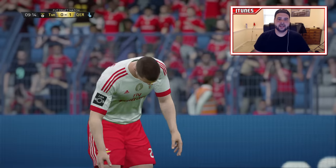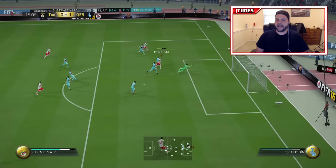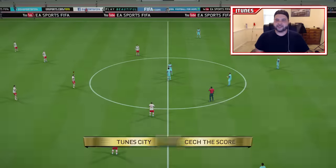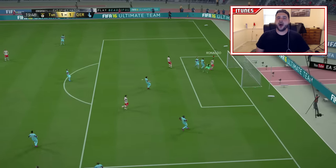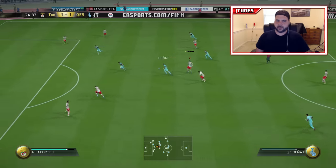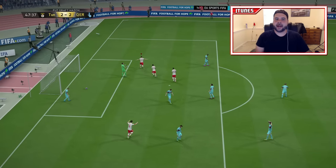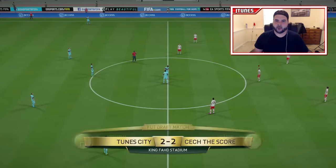Suarez finding Ronaldo — good cross in — and Suarez just walks it in. He just walks it in! Then Benzema steals it beautifully but his finish was not on point. Get Bruno more involved. Benzema now — he ties it all up by himself! A beautiful through ball from Bruno, Benzema muscles a little bit of space and finesses around the keeper to tie it all up!